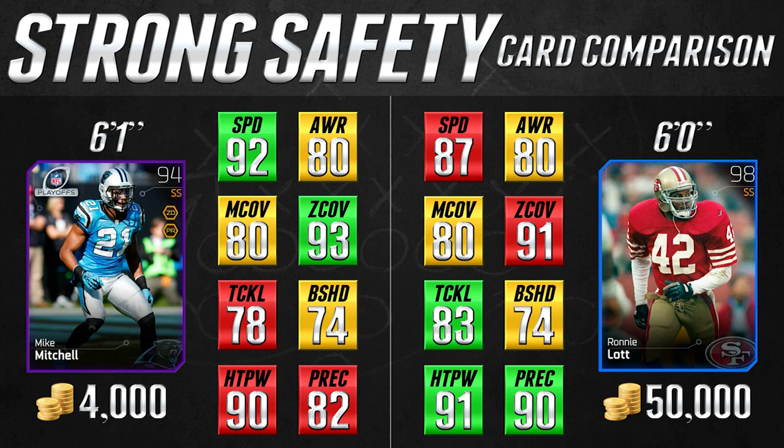Here it is — 98 Ronnie Lott. You'd think being a legend card this is going to absolutely blow the Mike Mitchell card out of the water. He's going to just crush people, 99 hit power right? Well not so much actually — his hit power is only 91. His tackling is better than Mike Mitchell's but only 5 better. So hit power 1 better, tackling 5 better, play recognition 8 better — and that is significant. But in all other statistics, Mike Mitchell is better in zone coverage, same in awareness, same block shed, same in man coverage, and 5 speed faster. So even though it might not recognize plays quite as well as Ronnie Lott, it's going to be able to recover better. You can have Ronnie Lott if you want, but you can definitely make the case that this Mike Mitchell card is every bit as good if not better, and again 46,000 coins cheaper. This card is unbelievably underpriced.